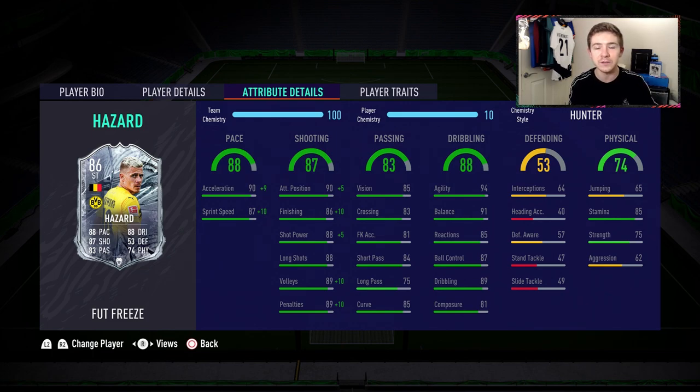Dribbling for the most part is very solid too — 94 agility is great, 91 balance also very nice to see, and 89 in-game dribbling is also great. 81 composure though is not so great — we'll have to see how this guy performs under pressure in-game. Finally, physically, good stamina and a decent-ish strength of 75, so hopefully that holds up quite well in matches.